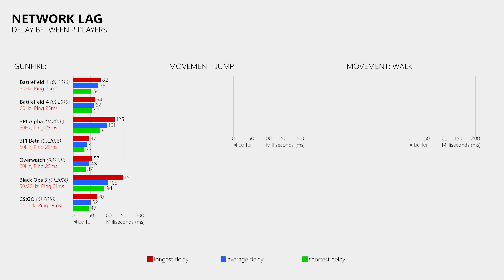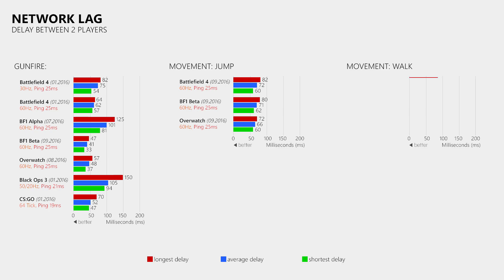In the jump test for Battlefield 4 I measured a longest delay of 82ms, on average 72ms and the lowest delay was 60ms. The results of the Battlefield 1 beta are quite similar, and Overwatch is just slightly faster than these two Frostbite Engine titles. The results of the second movement tests are in line with those from the jump test, which leads to the conclusion that movement has a bit more delay than gunfire. This could be caused by the netcode prioritizing weapon and gunfire data, or maybe the animation system driving character animations is responsible for the extra delay.